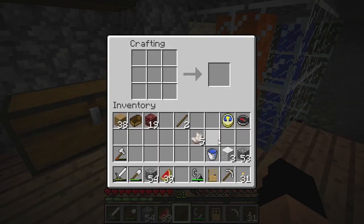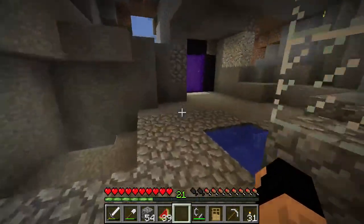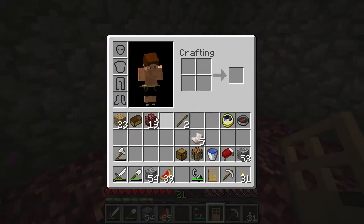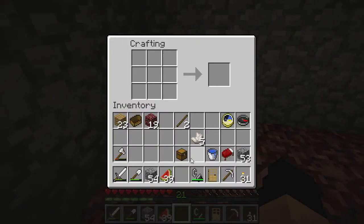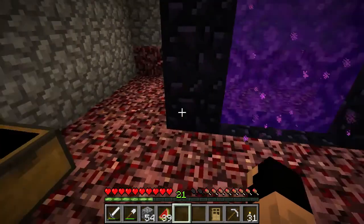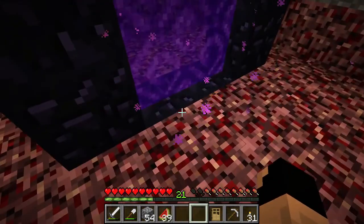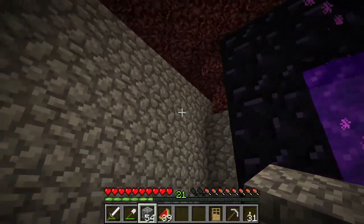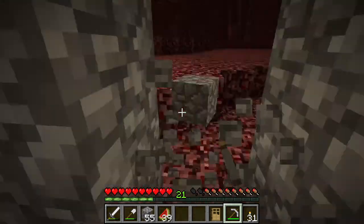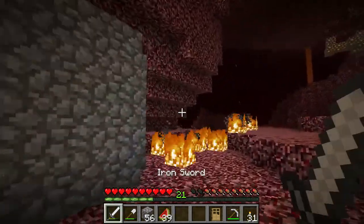I was also going to make a bed, and these are other things we need to make before we go. We're going to make ourselves a crafting table and a chest, because both of those are very important in the Nether. What I usually like to do when I get to the Nether is lay down the crafting table and chest. Then I'll put the flint and steel in the chest, because nothing is worse than having a portal break when you're in the Nether. That way we can relight it — we just need to be safe.